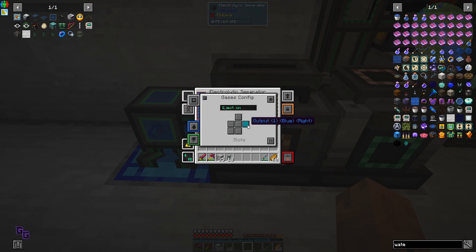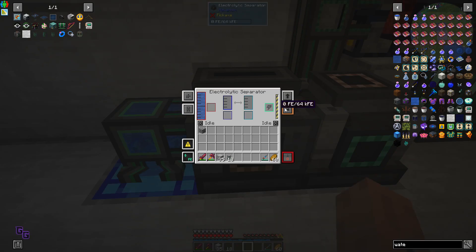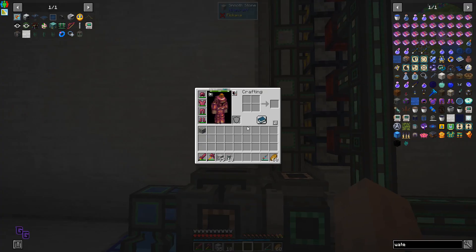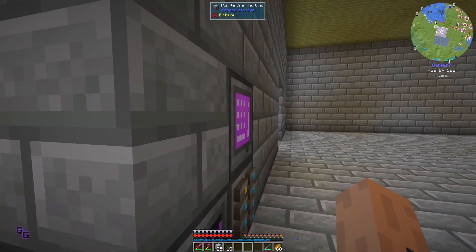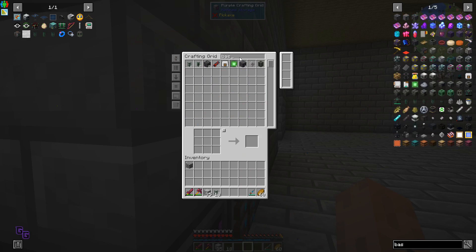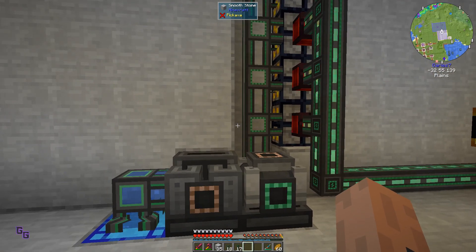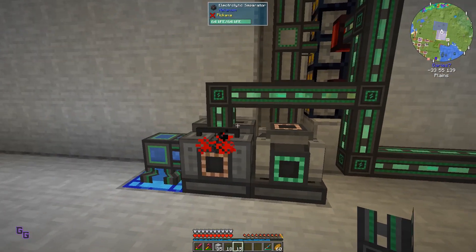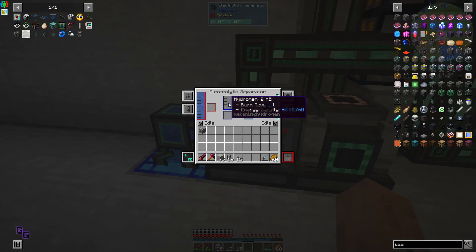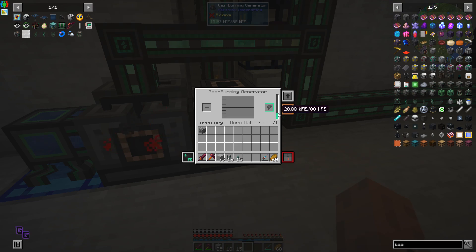Oh, it counts as a gas - okay. So it needs power before it can start, which kind of makes sense. Let's keep going. Okay, so you're producing hydrogen and oxygen.